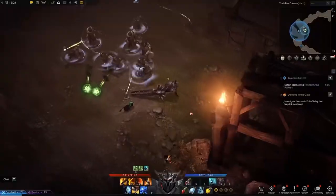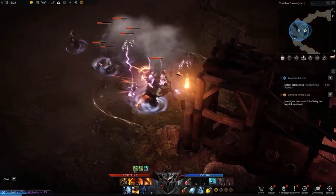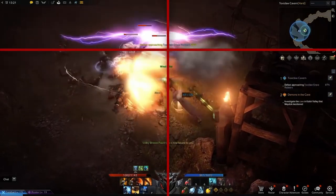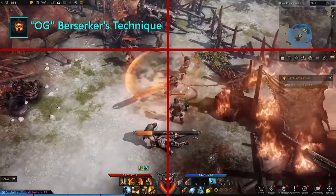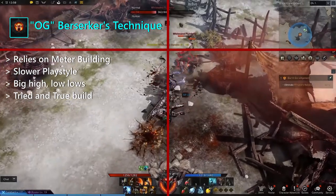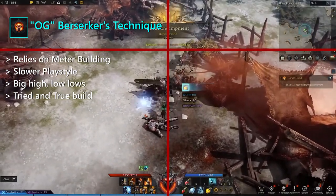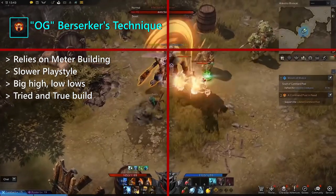First up, let's go over the two main class engravings or builds at your disposal when playing the Berserker. First, you're going to have the OG build called the Berserker's Technique Engraving, which relies on building your meter to basically go Super Saiyan for big burst. The reason I say OG is that the build used to be the only meta build for Berserker, and it is still really strong today.